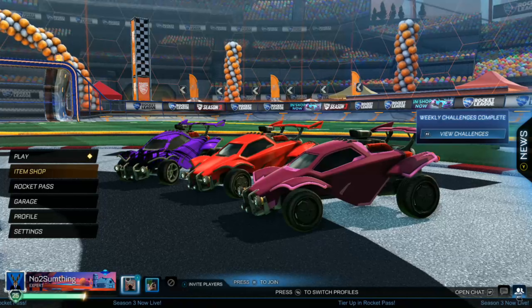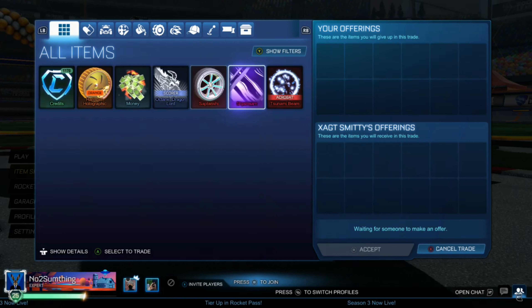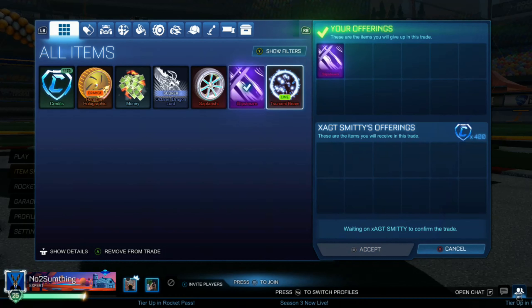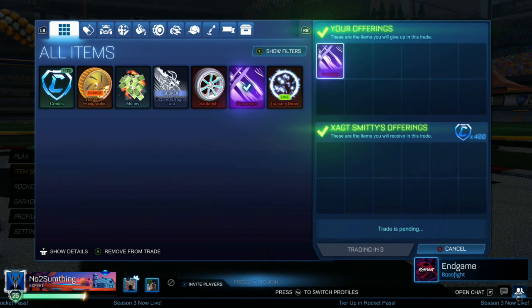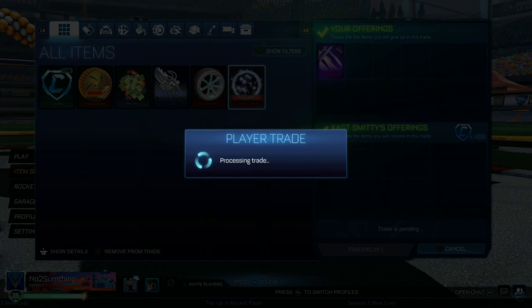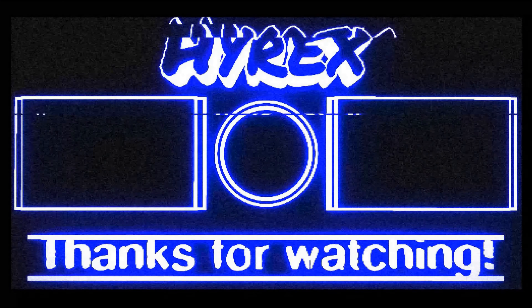We're selling the Slipstream for 400 credits. Black markets are easier to sell over other things, so it moved quickly. It used to be worth a lot more but did drop quite a bit — still, selling it at that mid price of 400 isn't bad at all, and that's going to be the end of the video.